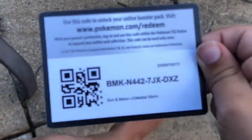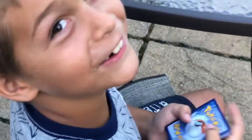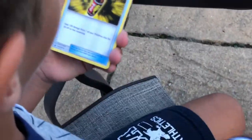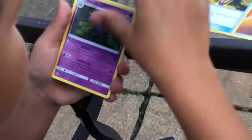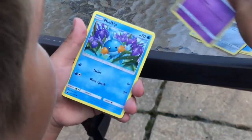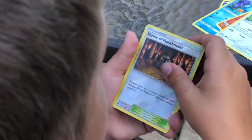Here's the code card. I forgot the card trick — one, two, three, four to the front. So we have energy, same energy as before, Last Chance Potion, Swellow, Underground Expedition, Beldrum, Shuppet, Mudkip, Torchic, Whismur, Shrine of Punishment, and we got a Wailord for our second rare.